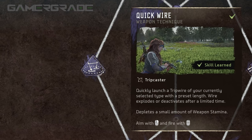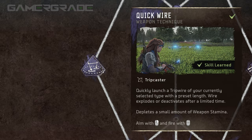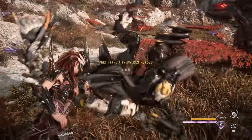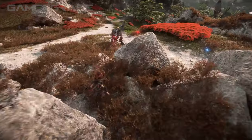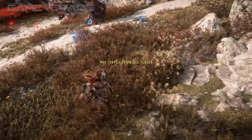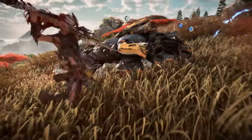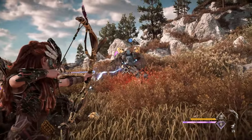There's only a single weapon technique for Tripcasters called Quickwire, which allows Tripcasters to become a more viable option during open combat. Quickwire launches a single projectile of the currently selected ammo type and quickly deploys a tripwire of a fixed length, ideal for tripping charging machines. The only drawback of Quickwire is the short duration of the wires after deployment, which will automatically explode or deactivate after 25 seconds for explosive or elemental tripwires and 45 seconds for Shield Wires and Stagger Beams. Quickwire should only be deployed during open combat when it's obvious an enemy will trigger the trap in a short space of time.